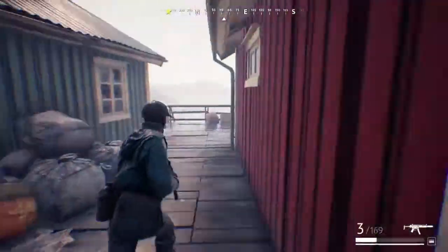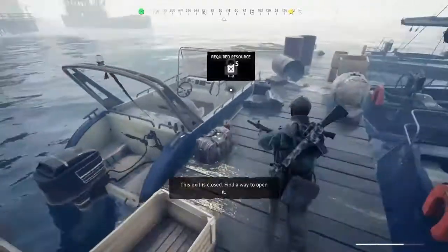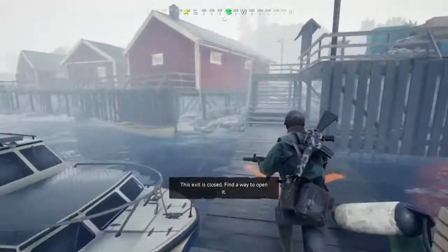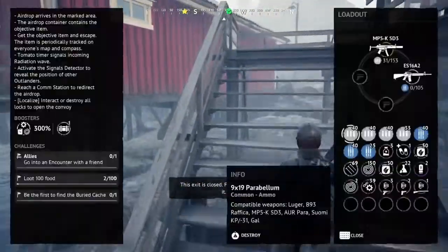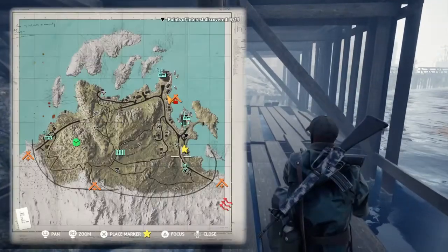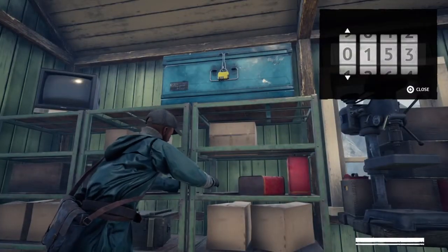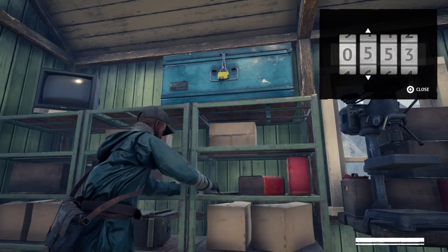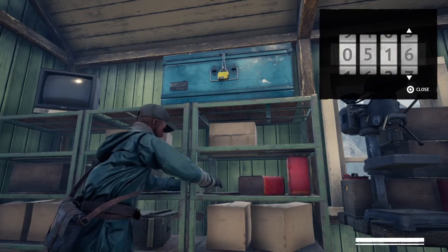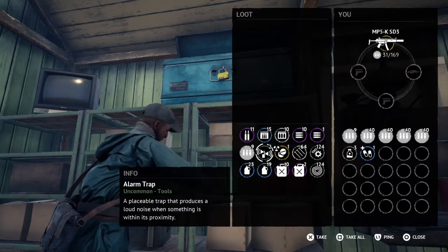Oh my god, I actually killed him — I didn't think I was gonna win that. Let's see — five fuel. That's actually the fix: you don't have the resources for it, so you can't leave out of that exit. The combinations look way better actually, I really like that. This looks really nice. There we go, and then you can actually stay in.